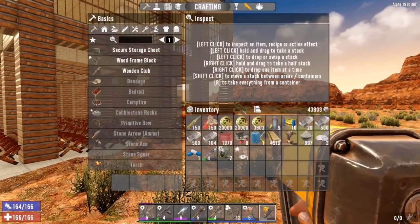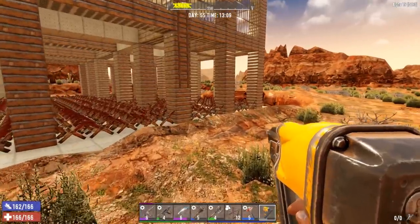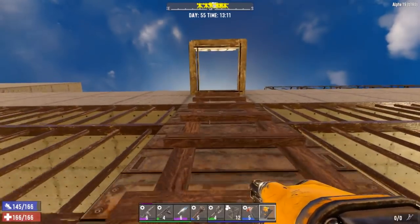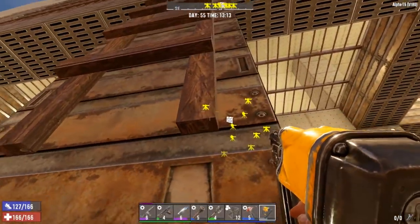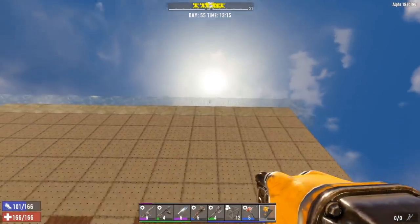Back at base — how much steel do we have left? I got actually a large amount done. We still have just over two stacks of steel. We barely have any concrete showing up there, so hopefully this will give us enough steel to upgrade that level. Good thing I have all my skills here.